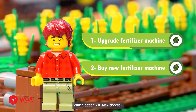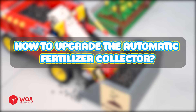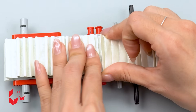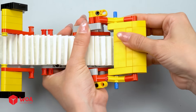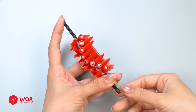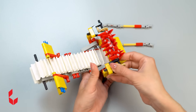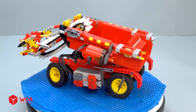Time to collect fertilizer. Which option will Alex choose? It's time to upgrade the fertilizer machine! How to upgrade the automatic fertilizer collector: build the conveyor belt, collect fermenting elements, and build the rotary collector.